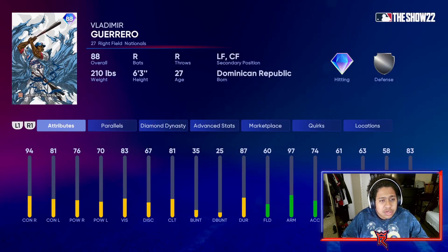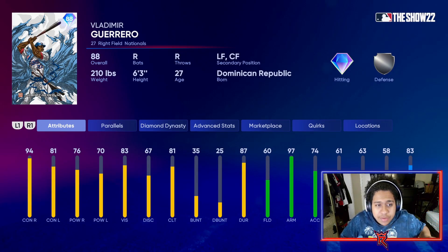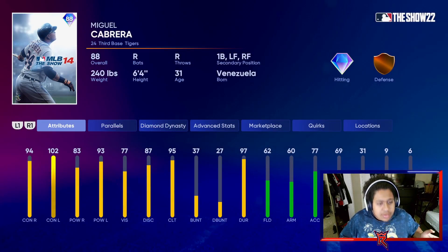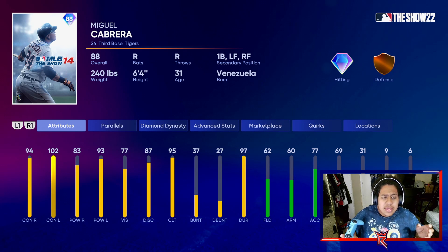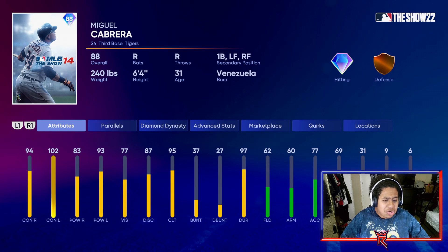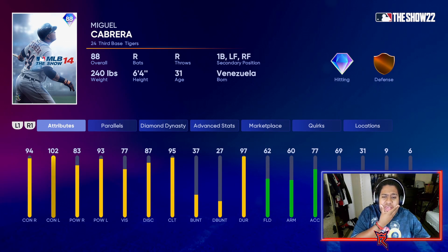There's going to be another video dedicated to Vladimir Guerrero, but today's video is on the main man Miguel Cabrera. If you guys don't know how to get Miguel Cabrera, he is one of the cover athlete diamonds that you can get pretty cheap — 33,000 for this card. It's pretty good.